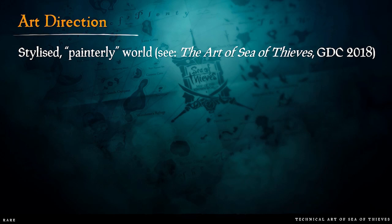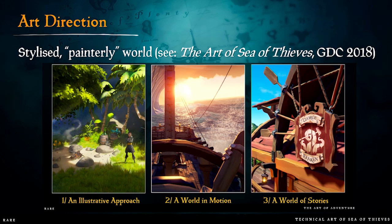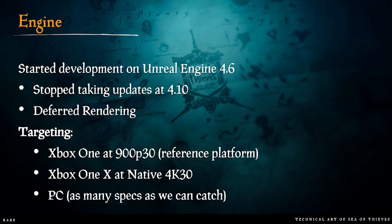There was a talk at GDC this year by Ryan Stevenson, our art director, called The Art of Sea of Thieves, where he talked about the three art pillars. The first is an illustrative approach — most notably our aversion to high-frequency detail, which goes counter to a lot of stylistic trends in games. The second is a world in motion — we wanted the entire world to be dynamic, with nothing static, everything moving and reacting to player actions. We're using Unreal Engine 4, started on 4.6, stopped taking engine updates at 4.10. It's a deferred renderer, and our reference platform was Xbox One at 900p30.